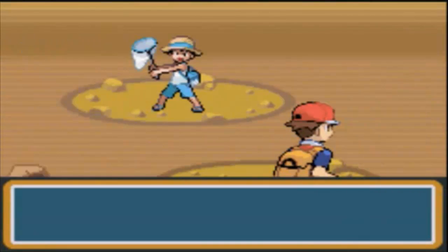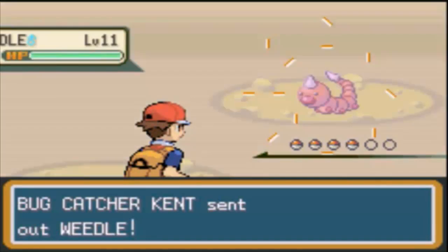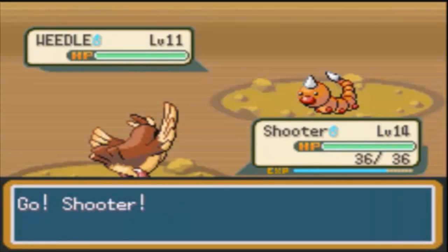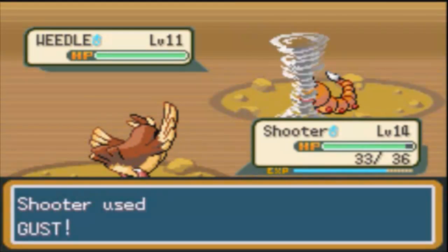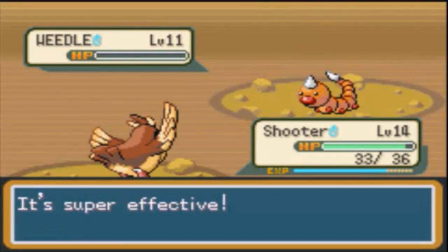We're gonna start off with this bug trainer who's about to send out a Weedle. Weedle's level 11 — they're not good. Beedrills are pretty awesome though, I do like Beedrills. Oh no, not Poison Sting — okay good, they should take it out in one hit then. I just didn't want to be poisoned. Weedle's done.